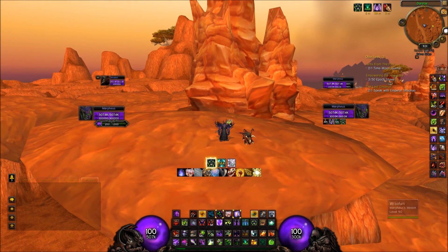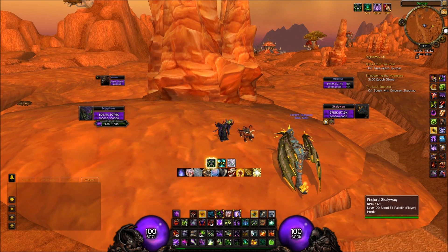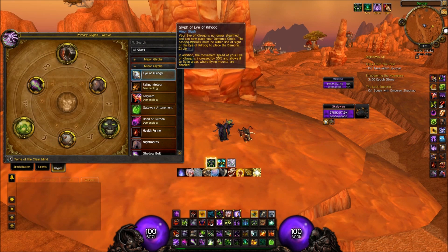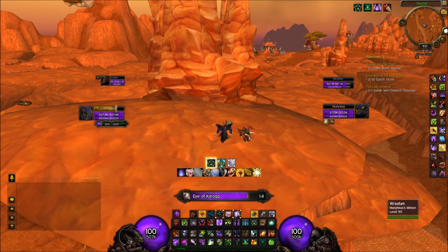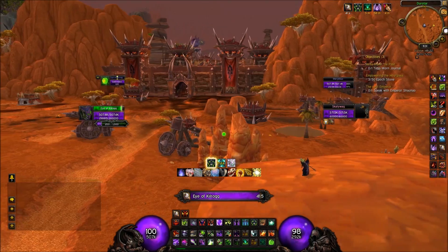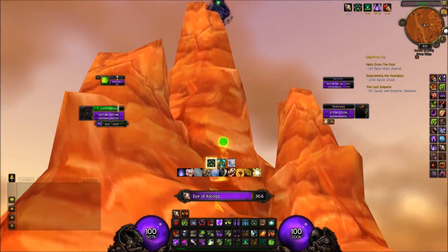So the next trick is one I learned from someone else — I adjusted it a little bit. You take the Glyph of Eye of Kilrogg, and you can also put down a demonic circle and fly with it. So basically you just go into Eye of Kilrogg and you can control it — but you can also fly with it now. It's actually faster than the normal Eye of Kilrogg. Then you go to a very high point like this.